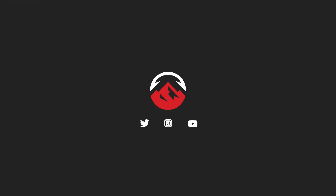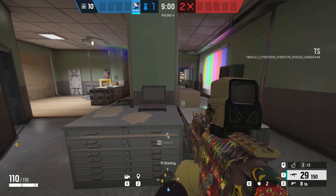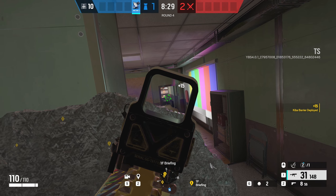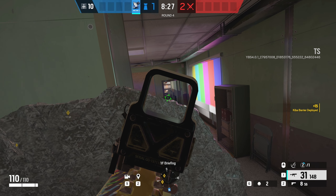What is happening guys? It's Alan here from the Dangleberries and we're going to dive straight in here checking out an Azami setup for the first floor briefing room. Now this is a great setup to stop anyone pushing that security room door. You can put them under a lot of pressure with this one-way angle.